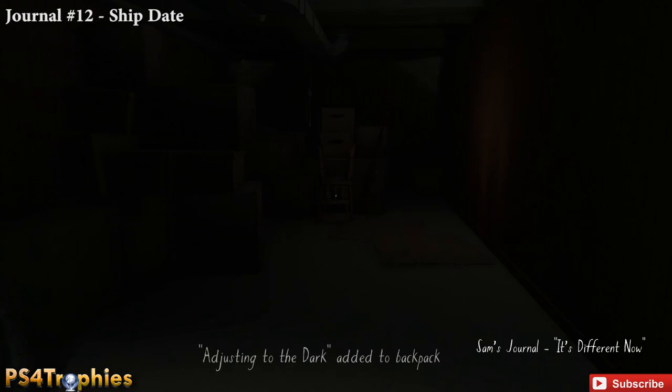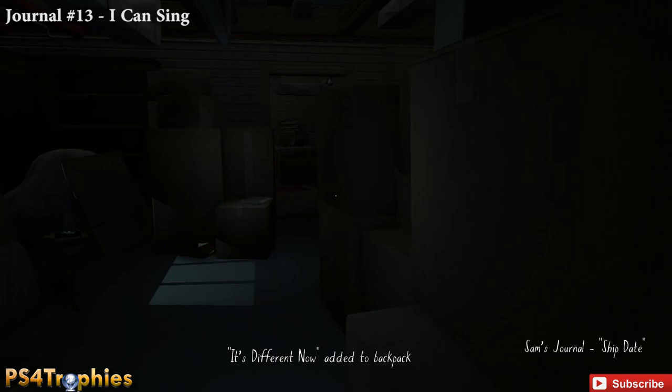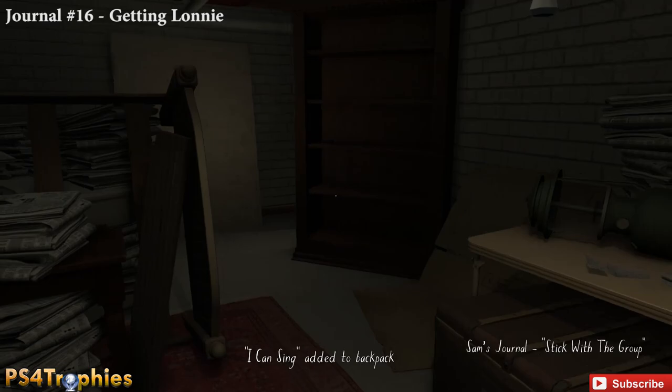Remember you have to get all of these in ten minutes for the Speed Reader trophy. Enter the furnace room with the water heater next to it — on the box is another journal, pick that up. Instead of going straight, turn right to the staff quarters; on the wall is a set list, grab that. Then head back out and continue to the desk right in front of you — grab that postcard.